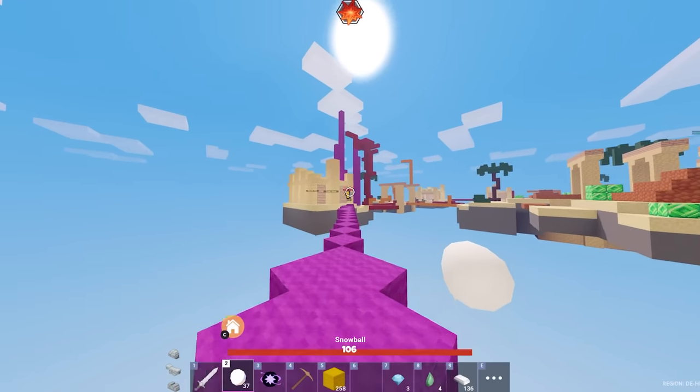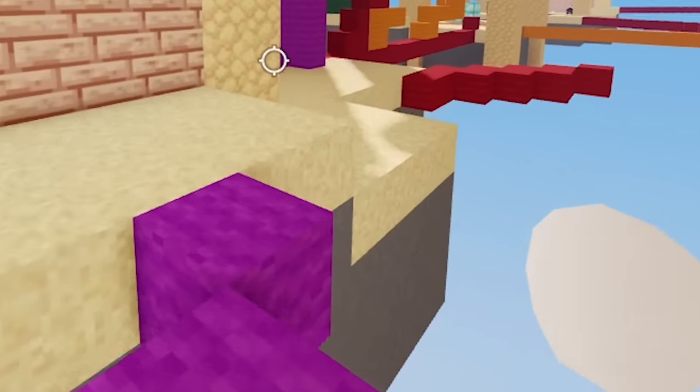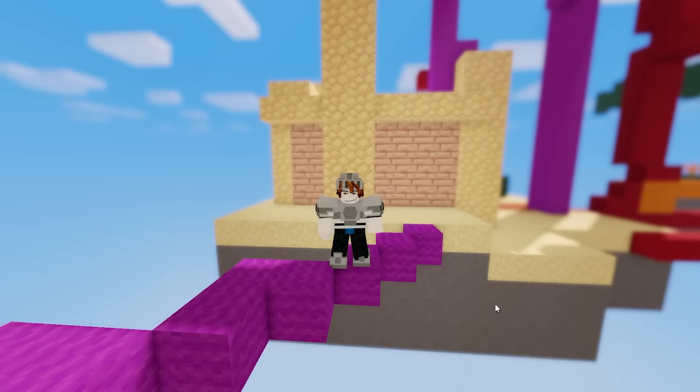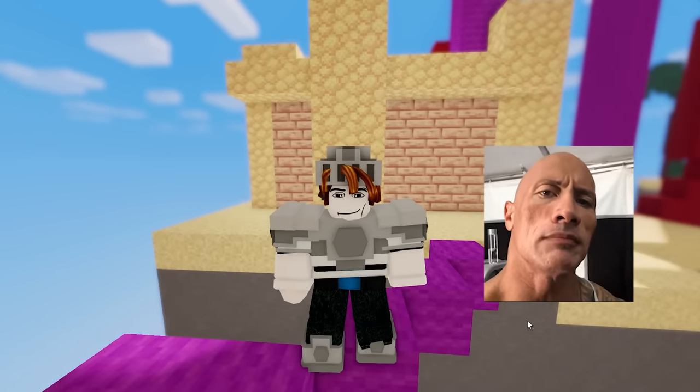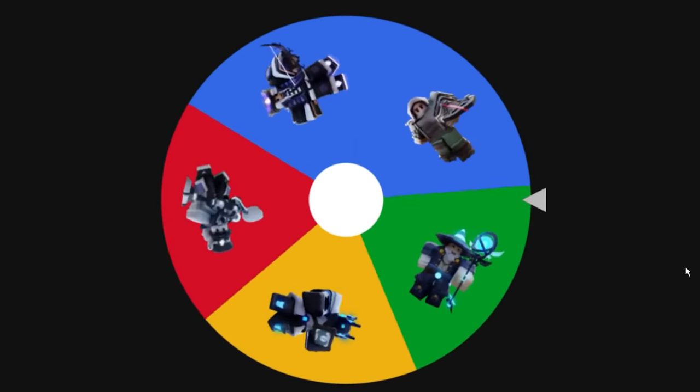Not doing as much knockback as I thought, but it doesn't matter — I'm happy doing this one damage. Wow, look at that, he fell in the void. It turns out me and the void are about to become best friends. All right, let's spin the wheel and see what we get next. I'll give you something that gives more knockback — that will do the job.